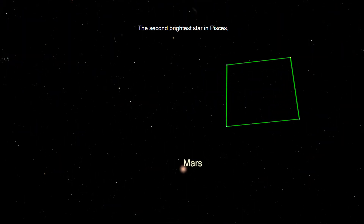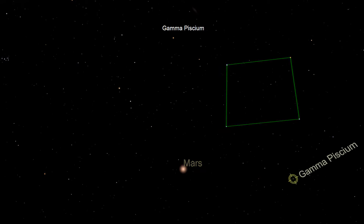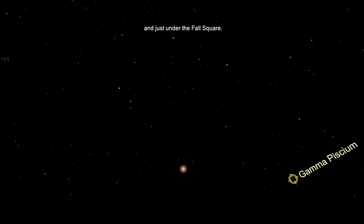The second brightest star in Pisces, Gamma Pisceum, is just to the west of Mars and just under the fall square. It marks the head of the western fish and the asterism known as the Circlet of Pisces.